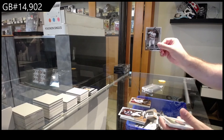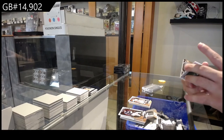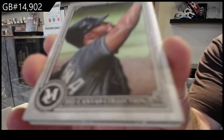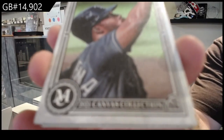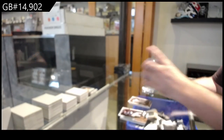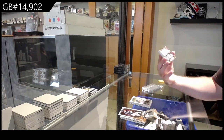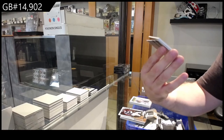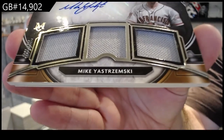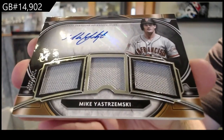A rookie of Joey Bart for the Giants. Canvas collection of Arozarena — for the Rays. Canvas collection. We've got a triple jersey autograph for San Francisco — Jastrzemski. Triple jersey auto.